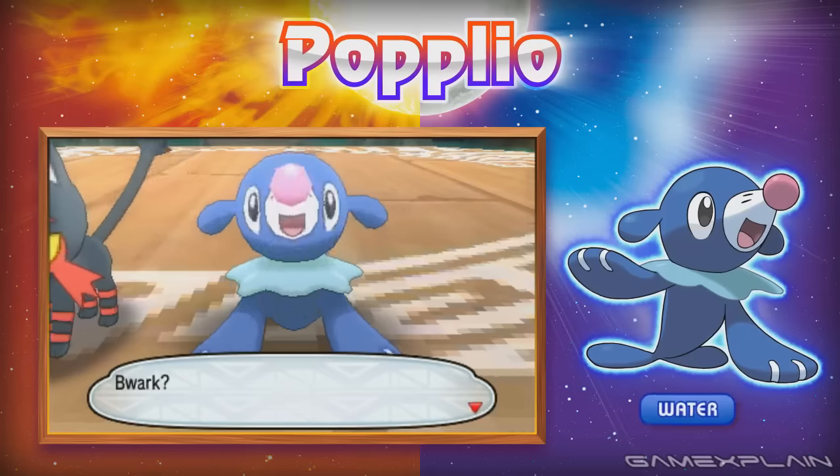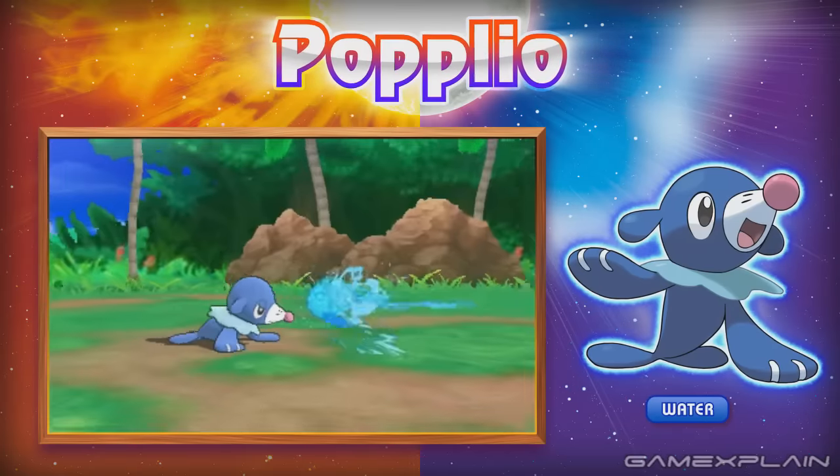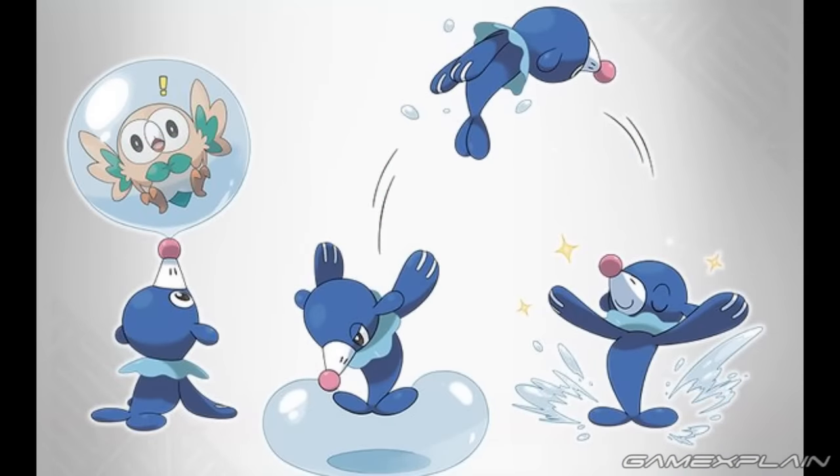Finally, there's Popplio, the Water-type Pokémon. The big question with it is whether its final evolution will gain the Ice type. We're not entirely confident about that since the typing and design could make it a little too similar to the Seal and Dugong family. However, Popplio's classification is exactly the same as those two — the Sea Lion Pokémon — though unlike them its ability is Torrent. The Pokémon Company also gives it this description.